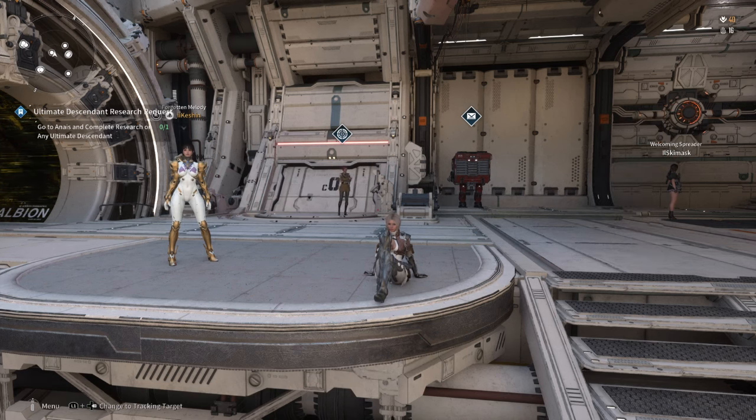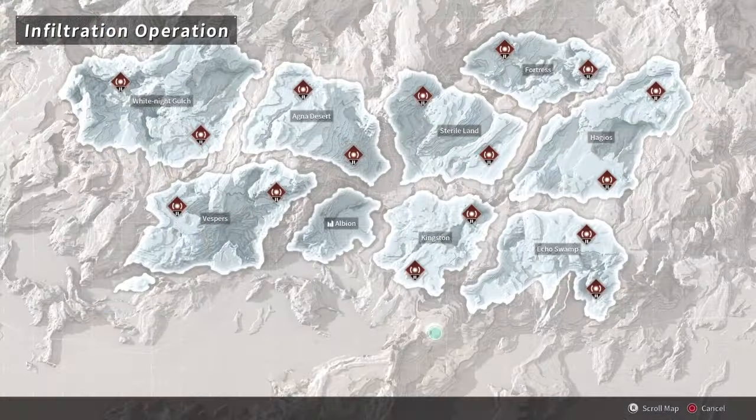Firstly, go to the tower and head to the infiltration operation terminal. If not, then simply open up your world map and go from there instead.